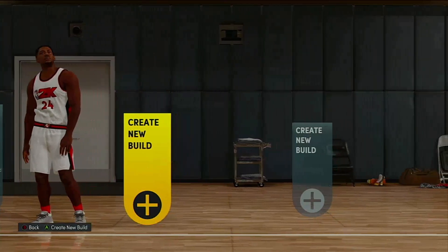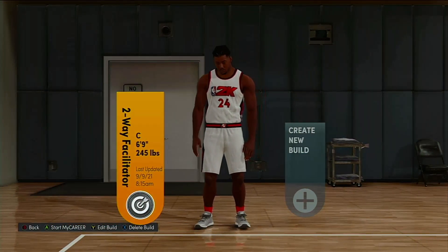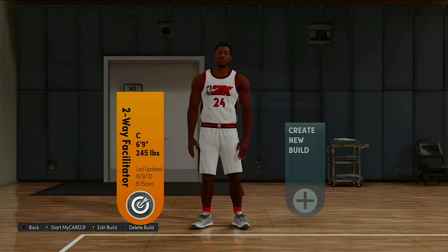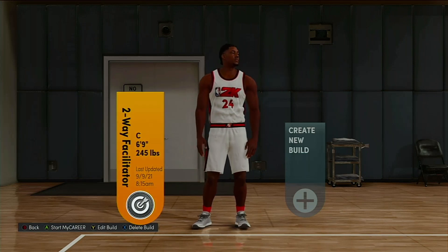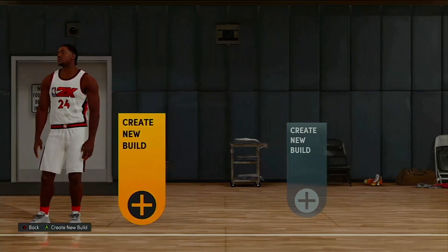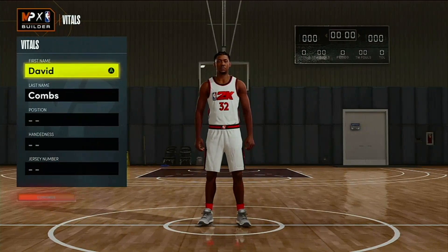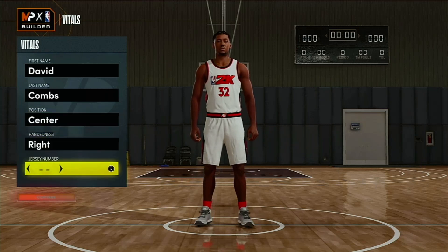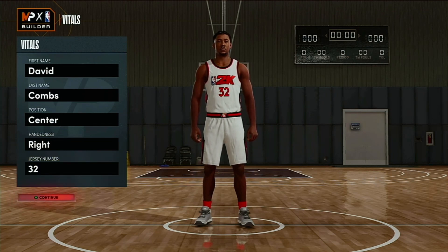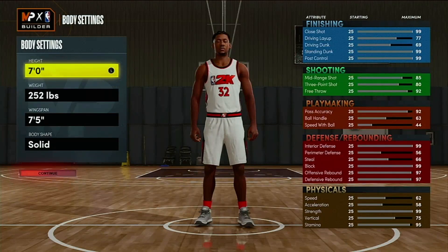This build can go a lot of different ways. I personally made a center at 6'9" because I wanted some extra strength. You can also make basically the same build on a small forward or power forward. I'll walk y'all through my thought process. Jersey number doesn't matter, handedness does not matter either.